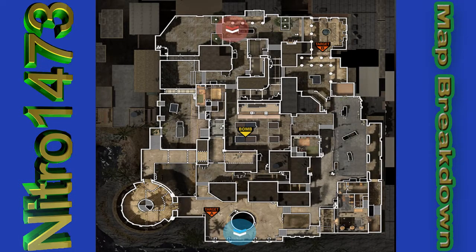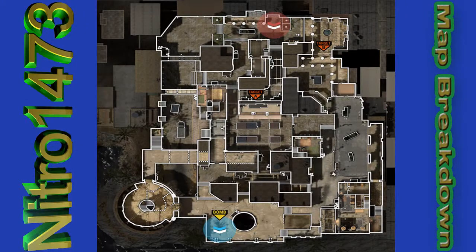Here we have Sabotage. By looking at the placement of the two bomb sites, it seems the team spawning attacking B has a huge advantage. As I mentioned in the domination breakdown, it's easier to spawn trap people back in that C spawn. There are limited passages into back market where that bomb site is, so your team can easily hold down traffic. People attacking A have a harder time since it's in a more open area you can protect from bridge and red house.